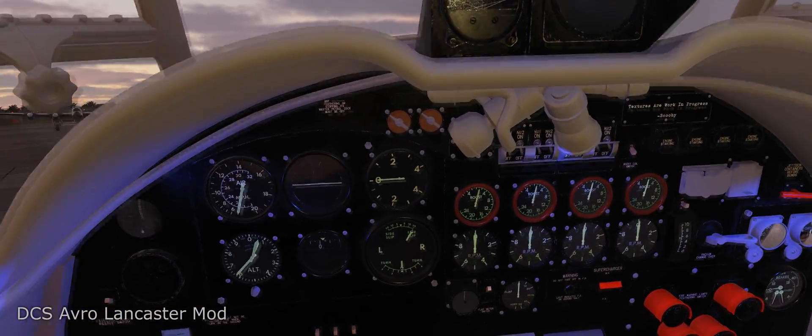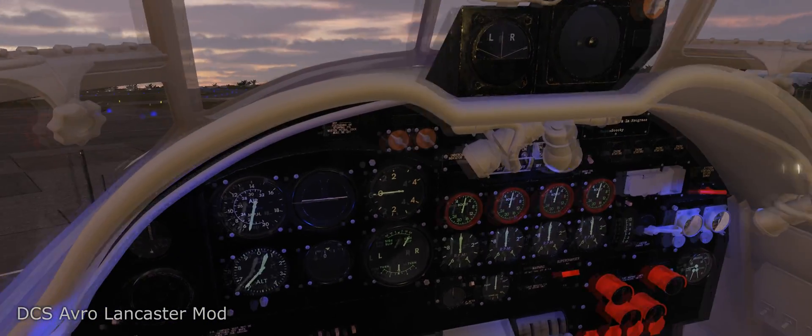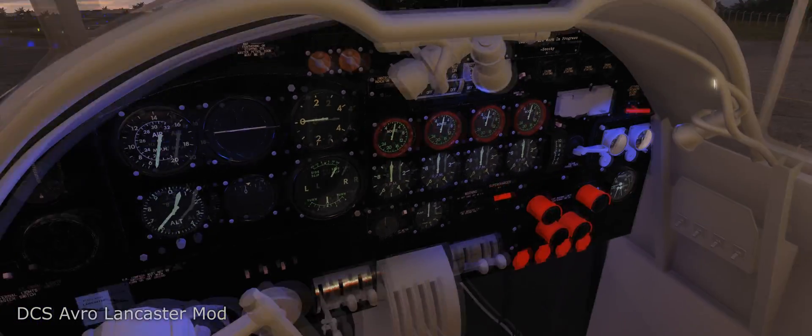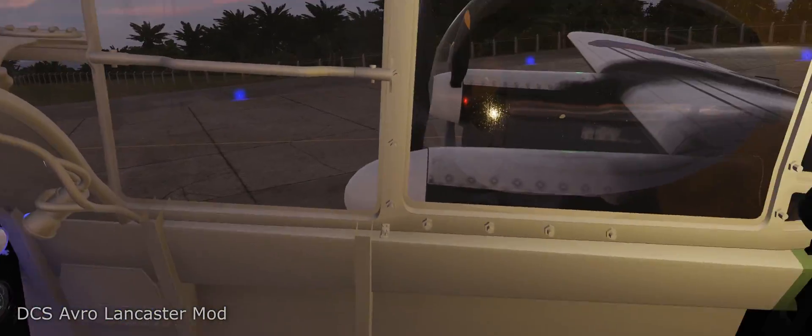That means we can hop back to the pilot and walk through the startup. We're going to need magnetos — turn those on. We'll also need the boost coil; this gives a spark while the magnetos aren't turning fast enough to do so reliably. We're going to start with the number three engine.